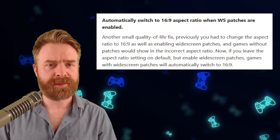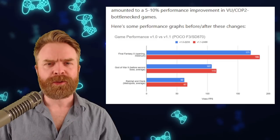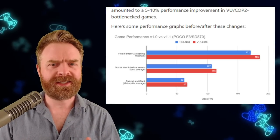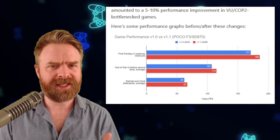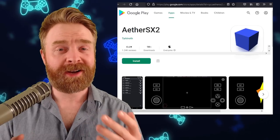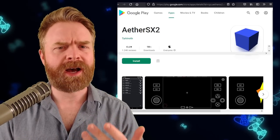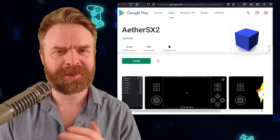If you're using widescreen patches on games, AetherSX2 will automatically switch to 16x9 aspect ratio, which is a nice quality of life improvement. There have also been a bunch of micro-optimizations, leading to an arguably big performance boost — up to 5-10% depending on game and device. If your device is severely outdated or underpowered, AetherSX2 is incredibly demanding and you might not see the boost you're looking for. Thanks to PCSX2, a Lotte's CRT TV shader is now available in AetherSX2. This new version also brings bug fixes and more minor improvements. I find AetherSX2 fascinating — for an emulator that's already well optimized, it keeps getting better and better. I highly recommend checking out this PS2 emulator.